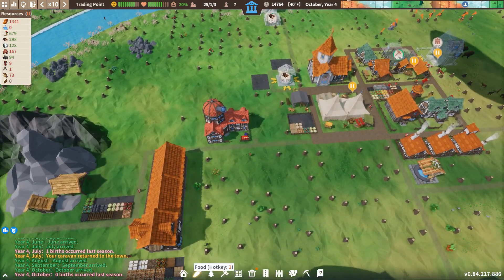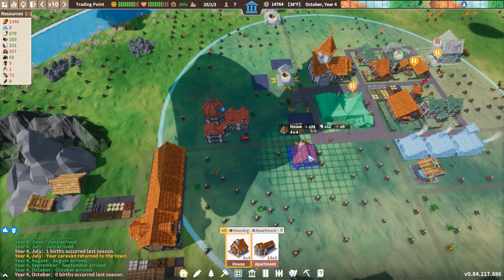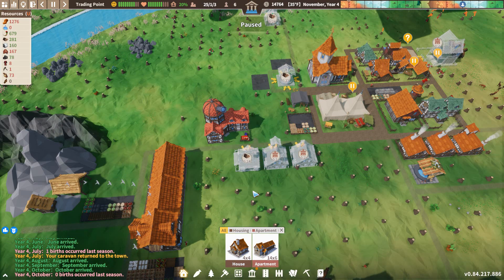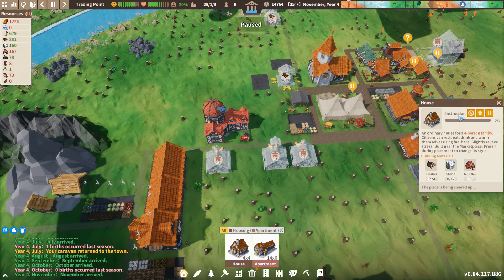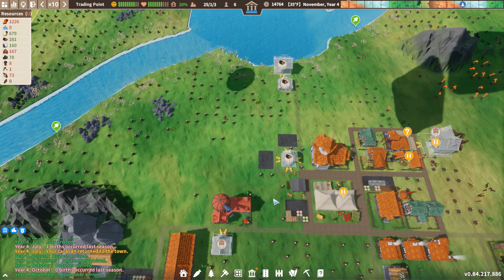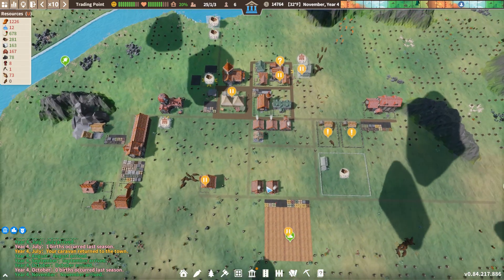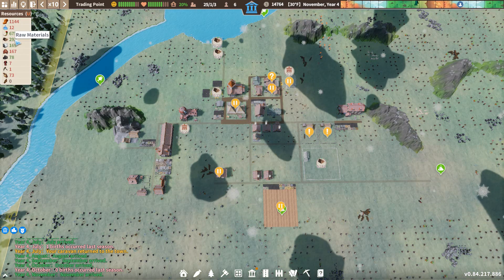We have a house going in over there. Let's get some houses on this side. A row would go one, two, three, four. We'll get a house going up here next to the sand pit, and we'll get one down here next to the research academy and the mines and the trading posts and all that good stuff. Water is not great. We finally have some wood.